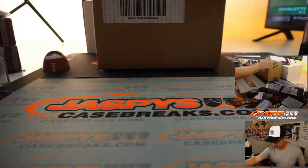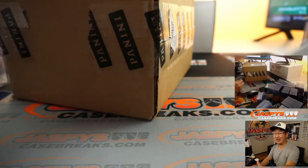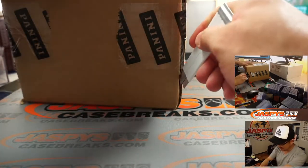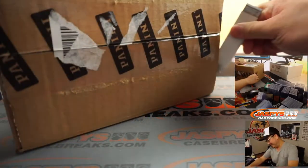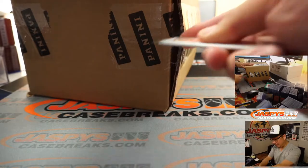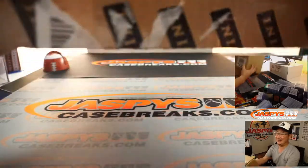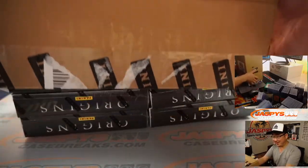Let's pop open this fresh case of Origins. Someone says the best strategy is to just get three one-of-ones in your own box. I doubt there'd be four one-of-ones to beat those tiebreakers, and then you'd win the other half.